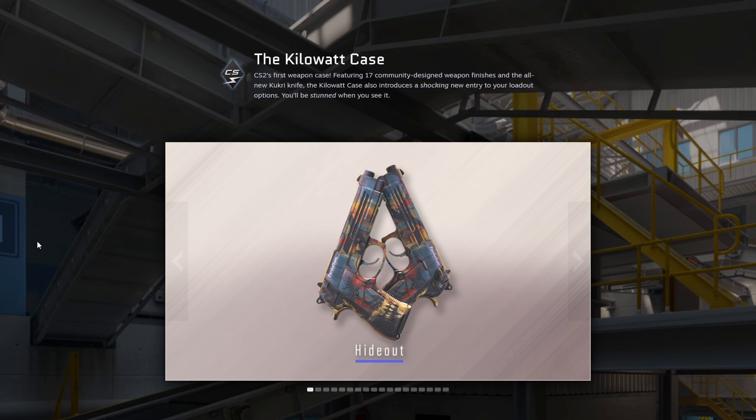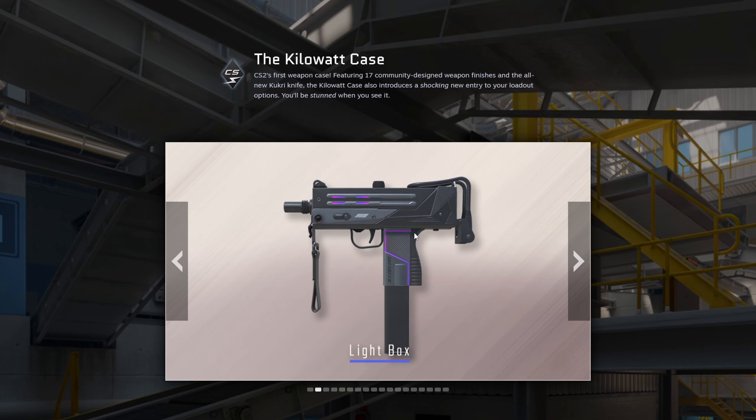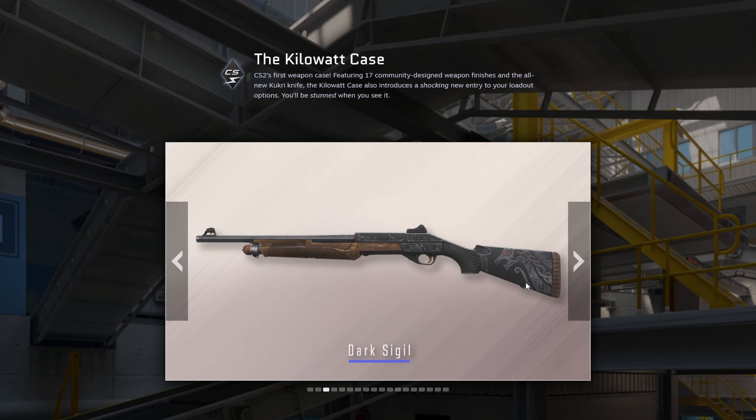First we got the Duals Hideout — looks pretty bad, but I think if you put some cool stickers on it, it could work. Next one is the MAC-10 Light Box — I really like the color scheme and the geometry on it, looked clean. I don't like this Nova, it looks too minimalistic. I know a lot of people like those kinds of skins, but I don't.